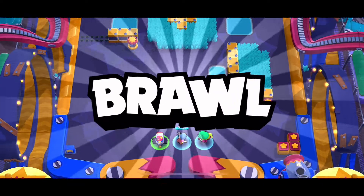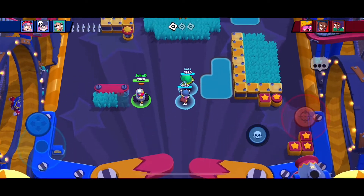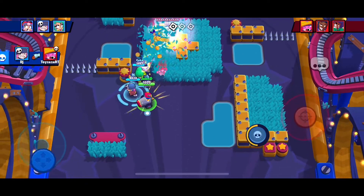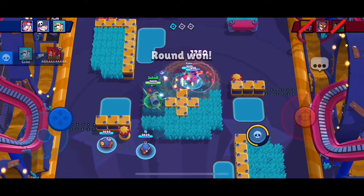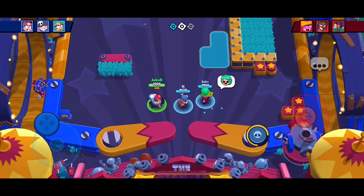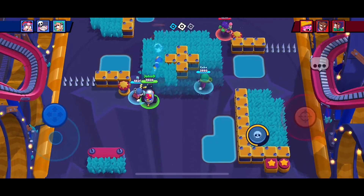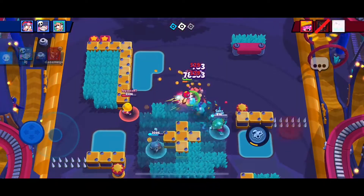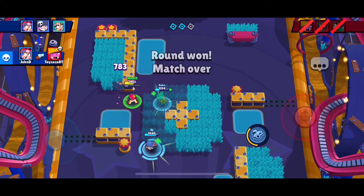Let's talk a little bit more about Bonnie as we go through this gameplay. You can see whenever she is attacking in her cannon, she has a long distance attack just like Piper and Belle, which is honestly pretty good. If your opponent is way far away, you can just deal damage just like that. And you can see that when she uses her super, she gets out of the cannon and attacks like an assassin, just like Leon.